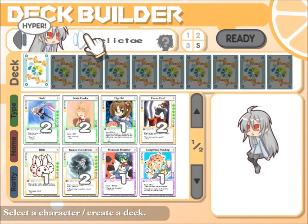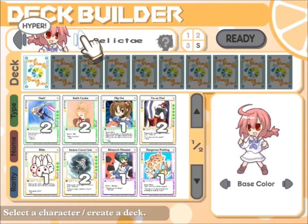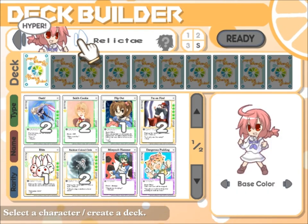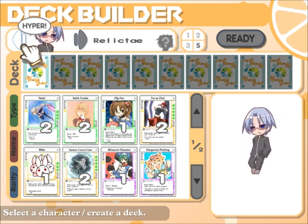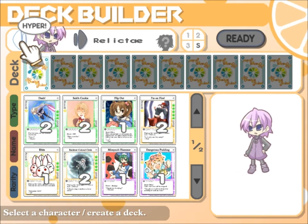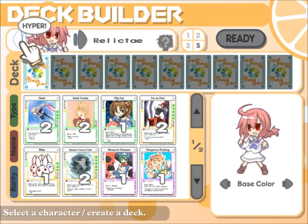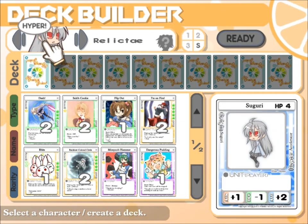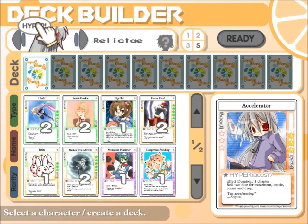So whenever you go to play a game, you need to obviously choose a character. Some of these characters are DLC — she's DLC, Sierra's DLC, he's DLC, and I think you're DLC as well. So those are the four DLC characters. Currently I can only play the four DLC characters and my avatar character, which is Seguri.